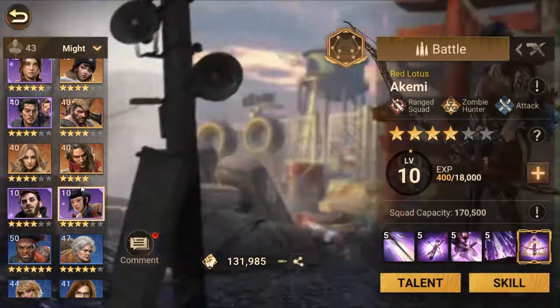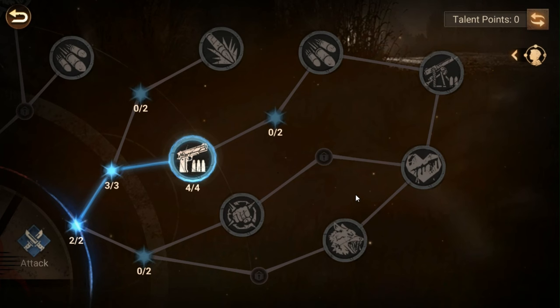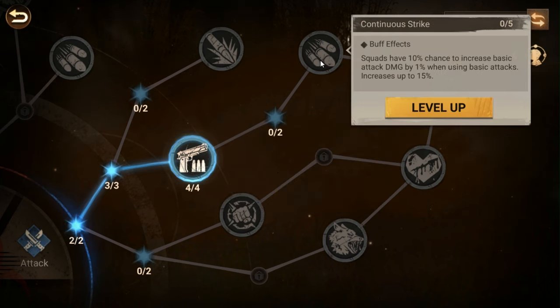On to probably my most hated one — the attack tree. The attack tree, while focused on offense, does not do its job well. There are a couple of really good talents here but you could almost avoid this tree entirely and be just fine. The first node increases squad basic attack damage by eight percent but reduces rage skill damage by four percent. This is not good on any hero designed to deal damage with their skills.